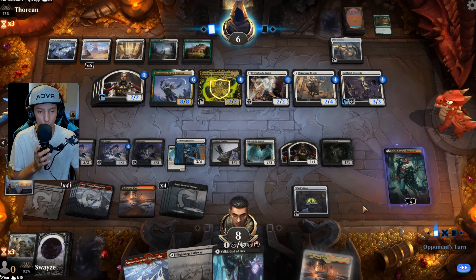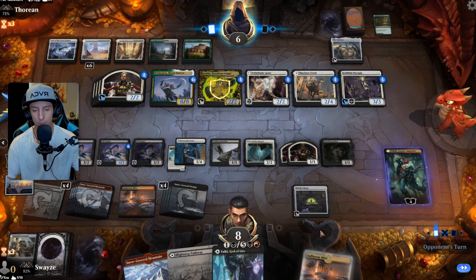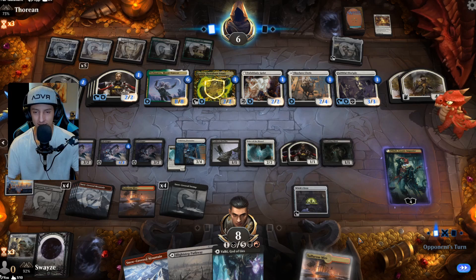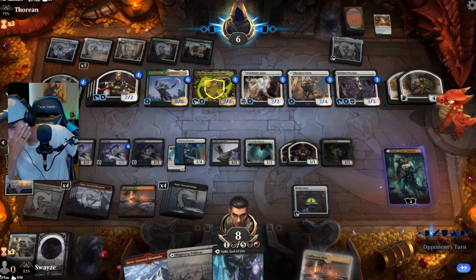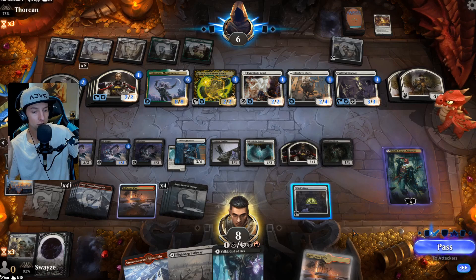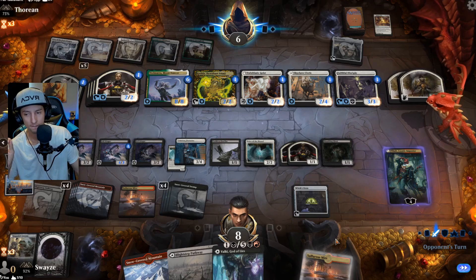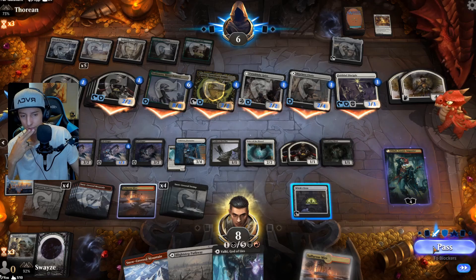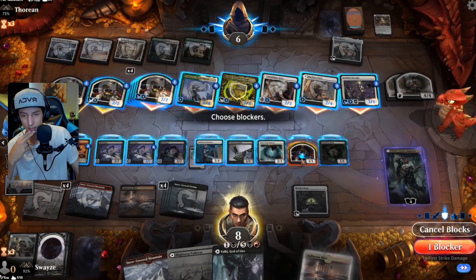Can we protect ourselves? They have eleven creatures, we have ten. We should be fine — we should be able to survive this next attack and win the game, unless they drop something crazy. They play something that gives all their creatures indestructibility — that's actually a really good draw. That's going to put me on my back foot here. Because now they can block on the Predator on the backswing. They can swing all here and pretty much decimate my board because I'm going to have to make blocks and everything they have survives.